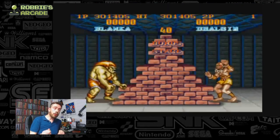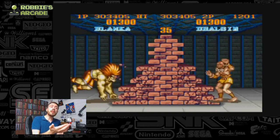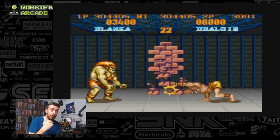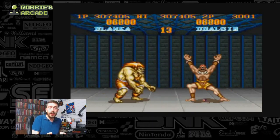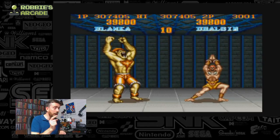We've got Blanka and Dalsim here using the breakable wall. It doesn't matter - you're not fighting to get from one side to the other, it really is a race. You may also notice that the music is pretty good as well. The version we're looking at here I believe is the Commodore version, it might even be the SNES but I doubt it would have that sound quality.